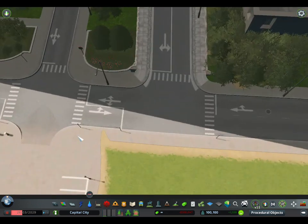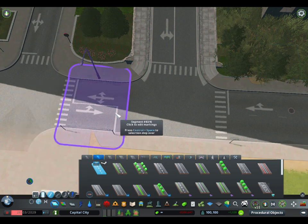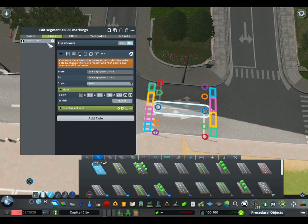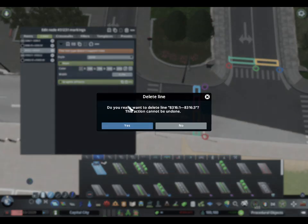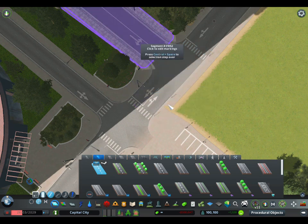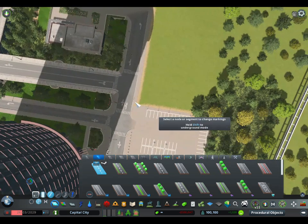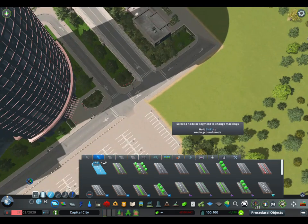First thing I'm going to do is get rid of this stop line here, because it's kind of bugging me. The reason is, it just doesn't really make any sense that there'd be a stop here and a stop here — this would have right-of-way traffic, just because there's not enough room. That would cause a mess. In-game, we'd make this out of the right-of-way using traffic manager. But again, we're kind of painting this, so I'm not really worried about the functionality of it.